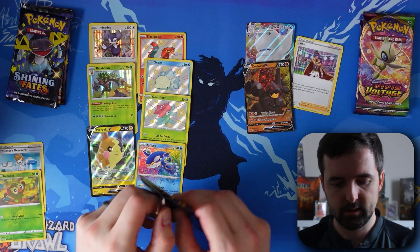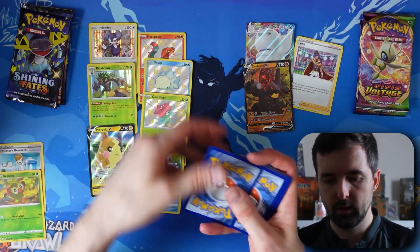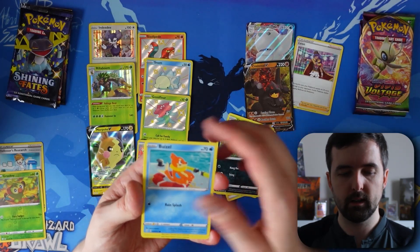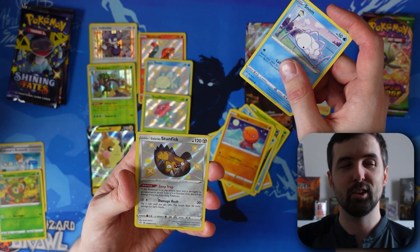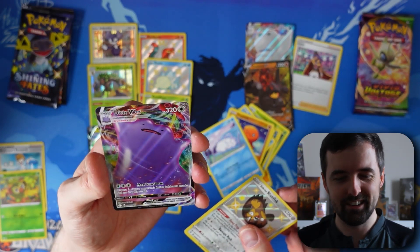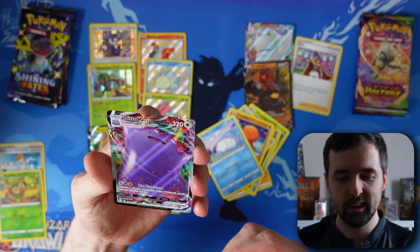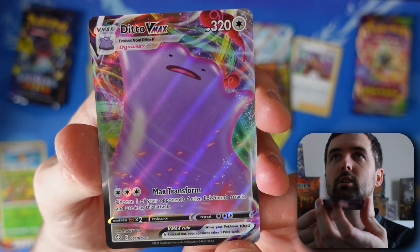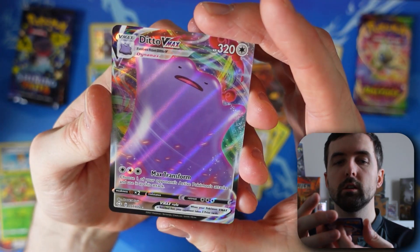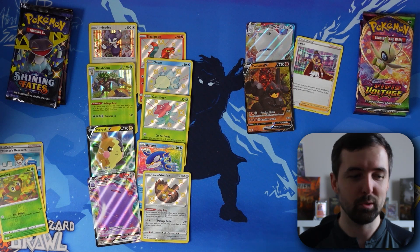Shining Fates pack 7 — let's go Fighting Energy. Lightning. Gym Trainer, Thwackey, Floatzel, Spinarak, Buizel, Rowlet, Trapinch, Snom — another pull! A shiny Stunfisk and a Ditto VMAX. Nice! I really, really like this card — absolutely sick artwork, full art. Not the most exciting Pokémon but the artwork is really sick. Looks really clean on the front and not too bad on the back. Another two pulls from Shining Fates. Vivid Voltage literally cannot do anything to answer this.